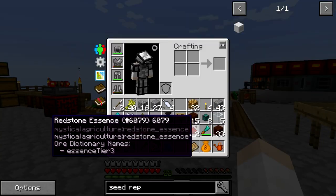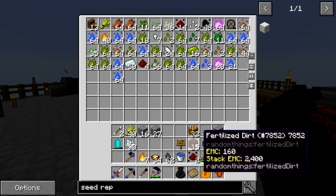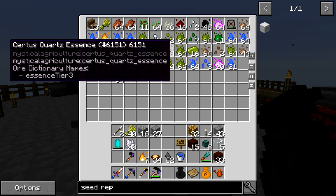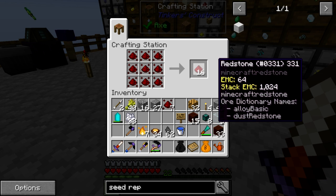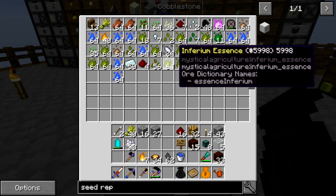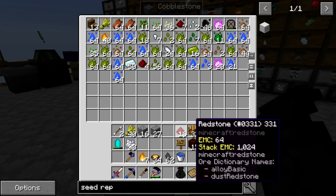I am pretty much out of time for this episode. Let me quickly dump off all of these mystical agriculture things in here. You can see we have quite a lot of interesting stuff — redstone essence, certus quartz essence — and these can all be made into the actual materials. So there's 16 redstone dust, just like that. The coal, same thing — these are good sources of materials.